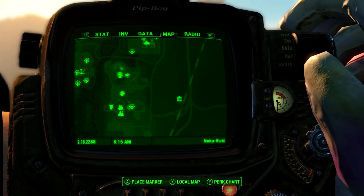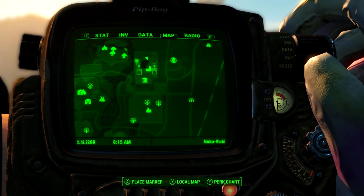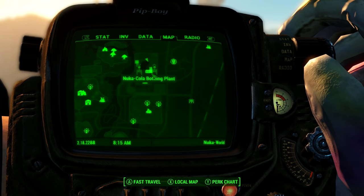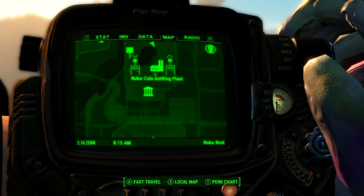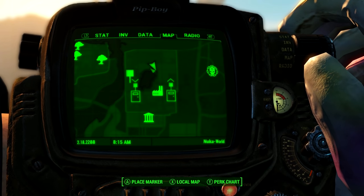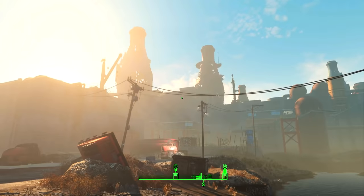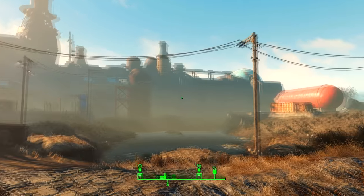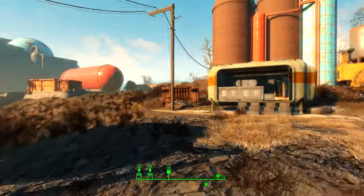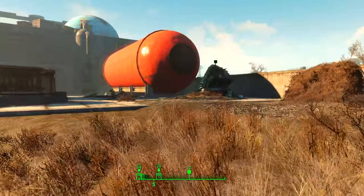You must first come to the Nuka-Cola bottling plant, located north from Nuka Town, all the way past Kiddy Kingdom — you'll find it just here on the map. I'll be starting next to this large lake outside the factory, as this is where we'll find the shortcut right next to it. Do take care because once you arrive there are going to be lots of quantum creatures, especially Mirelurks, that you have to battle. In particular, take care of the Mirelurk Queen you'll find in that lake.